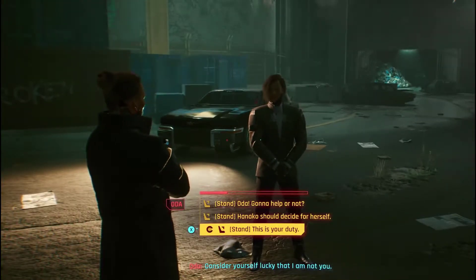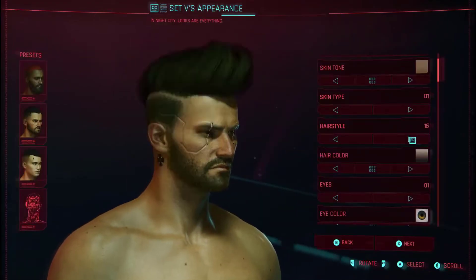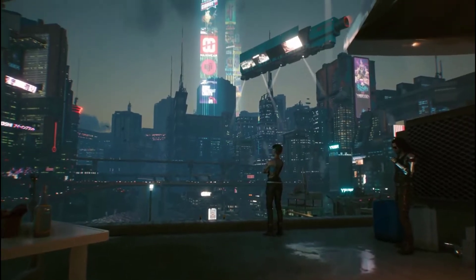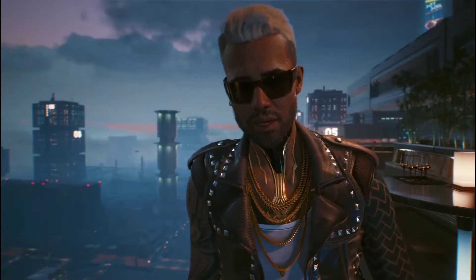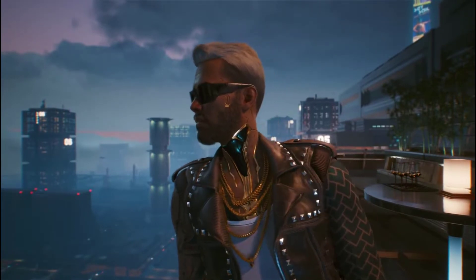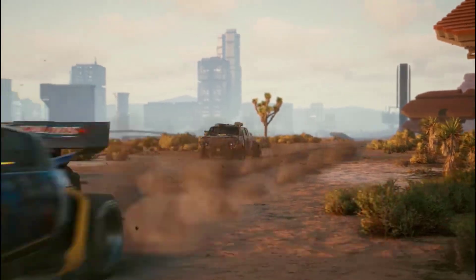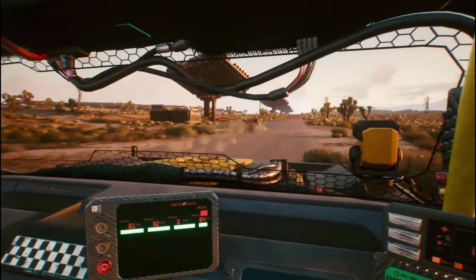Cyberpunk 2077 is supposed to run at a dynamic 900p and 30 frames per second, except it's not really dynamic 900p — it's more like 720p most of the time, maybe 900p if you're lucky. And it's also not 30 frames per second; it's more like 24 frames a second, sometimes dropping down to 15.